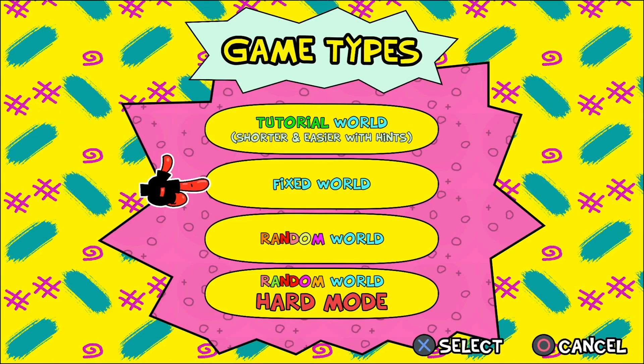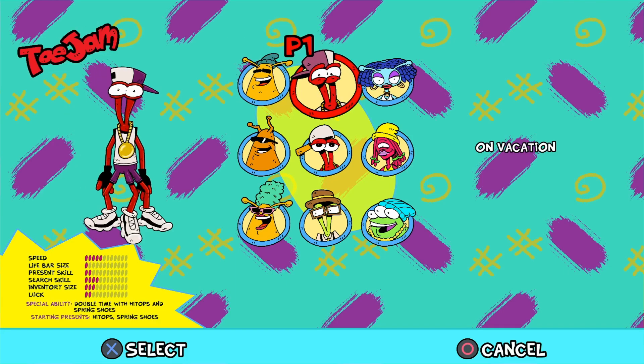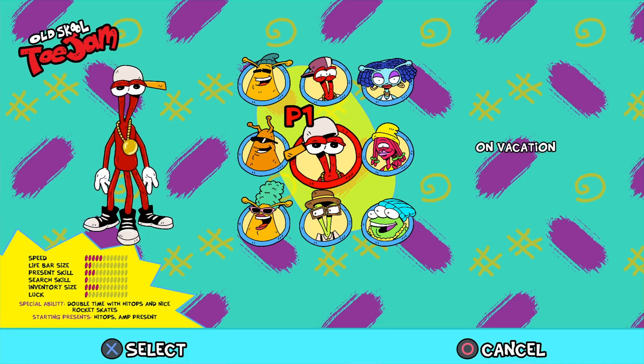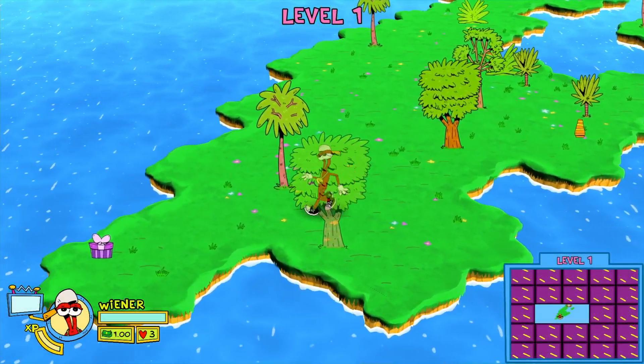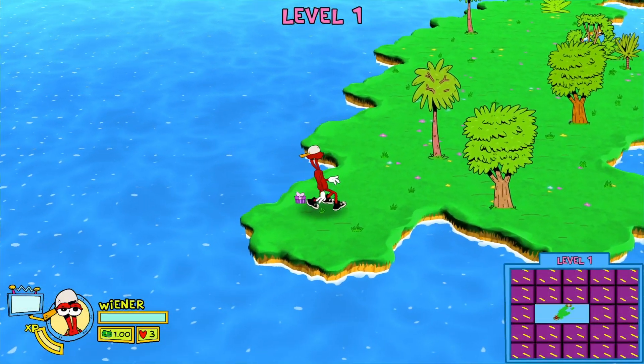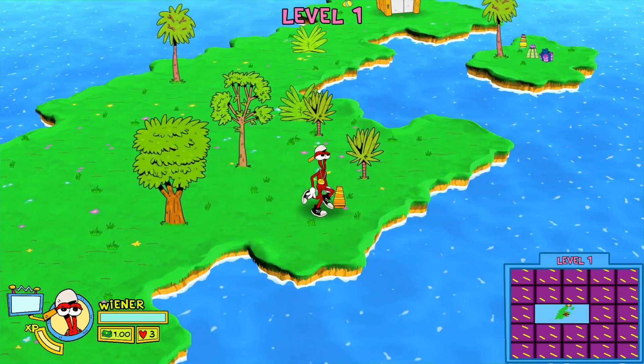Hello ToeJam and Earl fans, it's Ant Hazuki here returning with another Back in the Groove video. Today I'm doing a short video guide showing you how to get to Level Zero, where you can unlock the Level Diver trophy and achievement. You can also hang out in the hot tub with hula girls, win a rare hula hat, and visit Backer's Island.